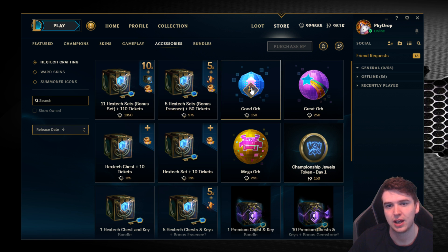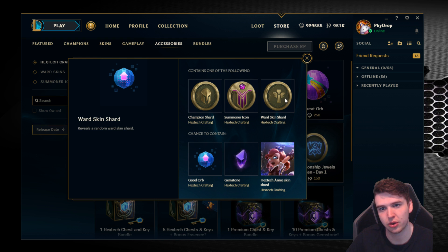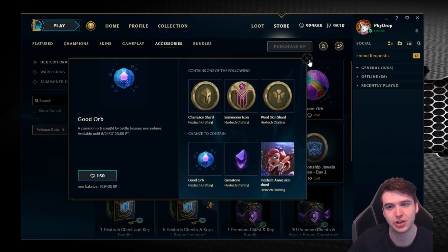So you've got three types of orbs: good, great, and mega. The good orb is basically a champion shard, summoner icon, or ward skin shard. These are the cheap ones — there aren't really any skins in them — but you do have a chance at getting a Hextech exclusive skin and a gemstone, which is pretty cool.